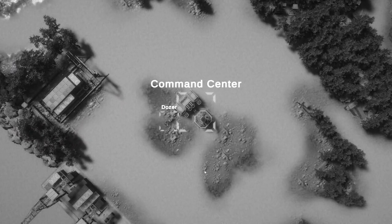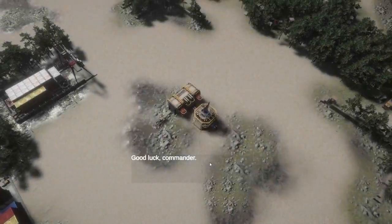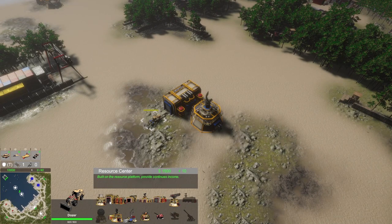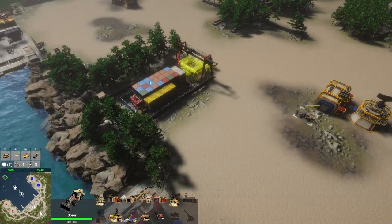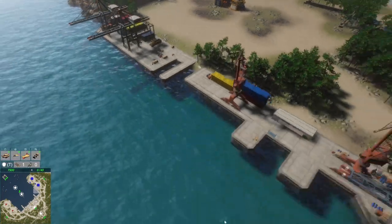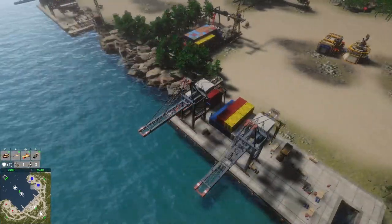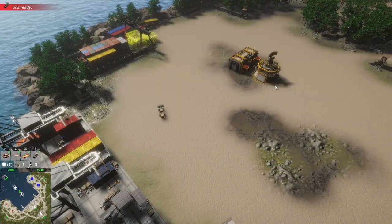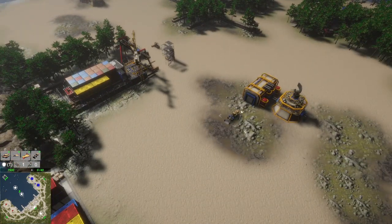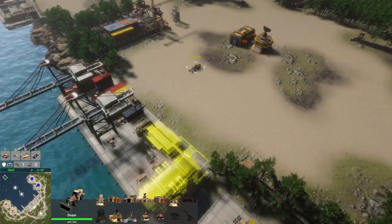Looks like we need to build some more structures around the base. This makes me miss Command & Conquer Generals already. Let's build a resource center to start gathering resources from storage, and maybe another dozer. Our ally next door is building a resource center too. Let's go ahead and build a shipyard — we're going to start pumping out ships ASAP.